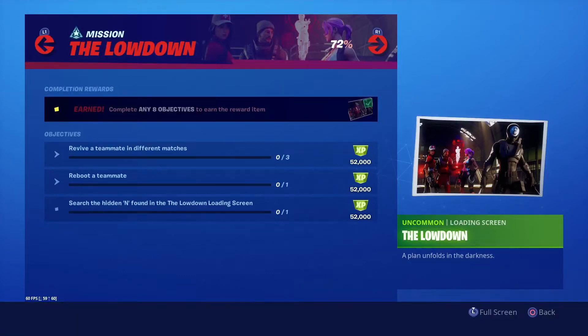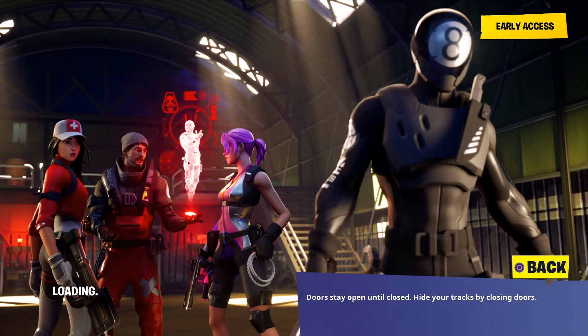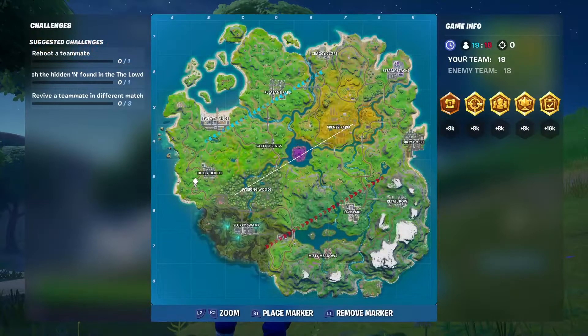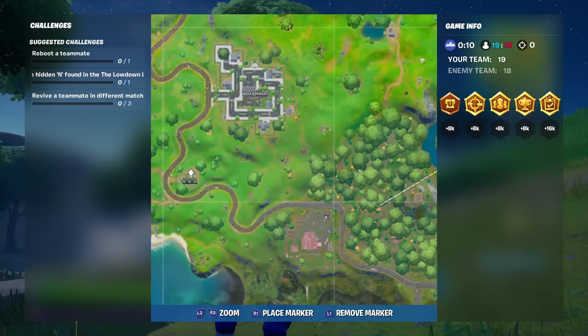Search the hidden inn found in the lowdown loading screen. We just got the loading screen here - as you can see on the left side, there's the inn right there, and this is in one of the EGO buildings. So this is the EGO building that it's in - up in that top corner probably.